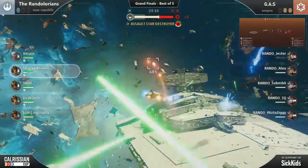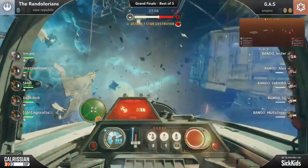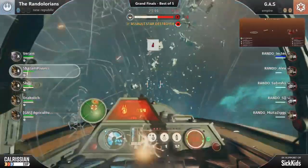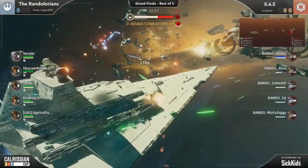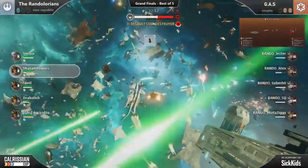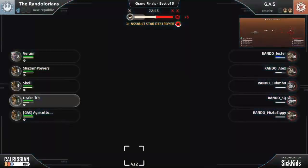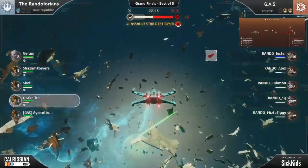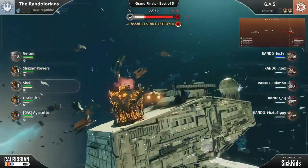Being very fast, very nimble, using that speed to your advantage, and trying to force enemies to chase you — because every second an enemy is chasing you is a second that they're not chasing your objective players. And this is, of course, an objective based game. The kills can help, but they don't necessarily lead to a victory. It's not always the team with the highest kills that ends up destroying the flagship. So the interceptor's main job is to be a big nuisance and distract the enemy team from doing their job. And if you get some kills along the way, more power to you.